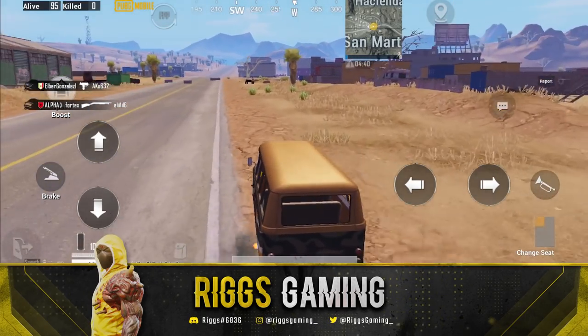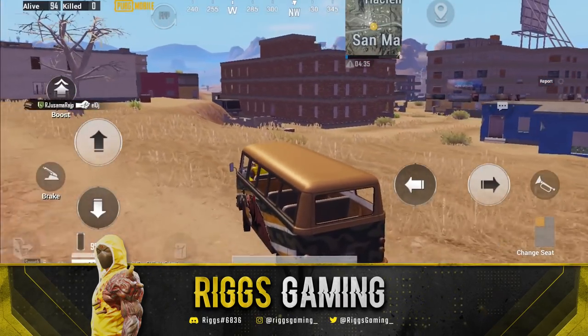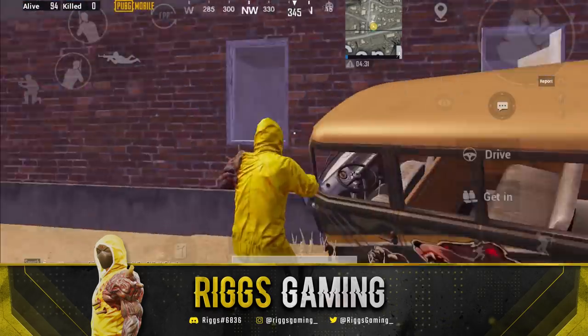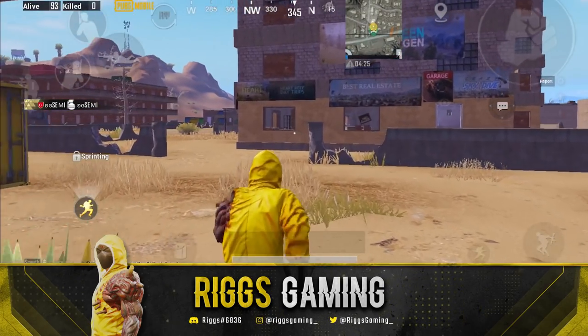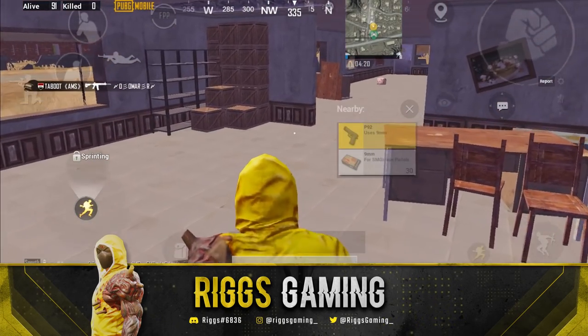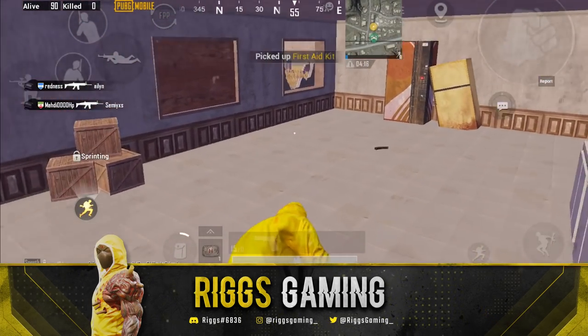So where you're going to be headed first of all — as you guys probably figured out already — the map you're going to is Miramar. It's not going to be available on any of the other maps, at least not that we know of yet. But for sure on Miramar, guaranteed, hundred percent, no clickbait — you're going to the tallest building in Miramar.